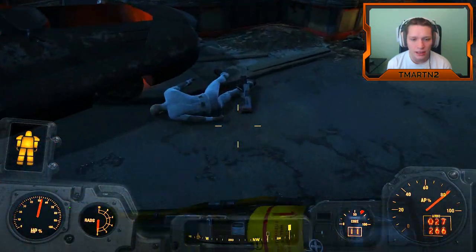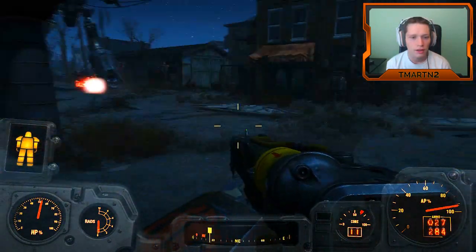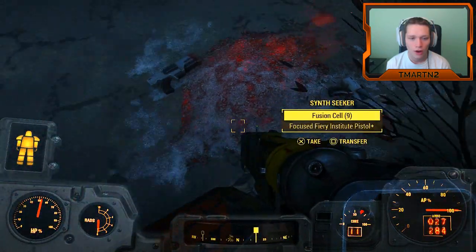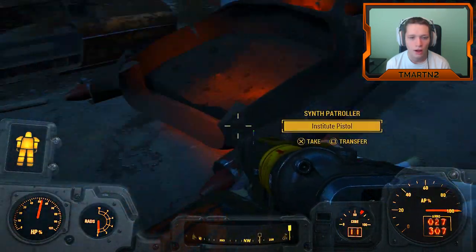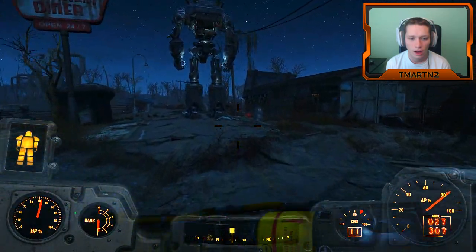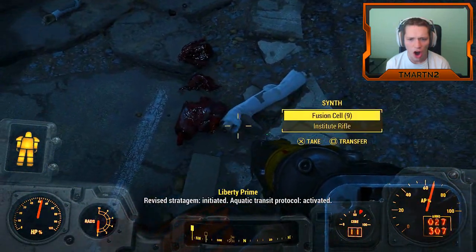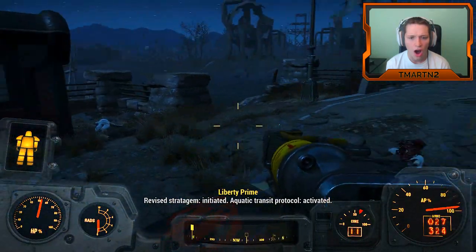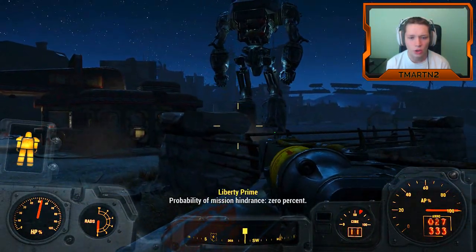I should be picking up their fusion cells and stuff. Obstruction detected — overland travel to target compromised. Probability of mission hindrance: 32%. Obstruction? What kind of obstruction? Aquatic transit protocol activated. Probability of mission hindrance: zero percent. He's going swimming? He can swim?